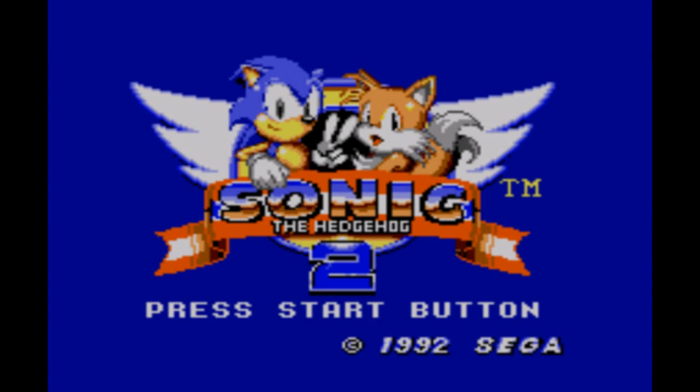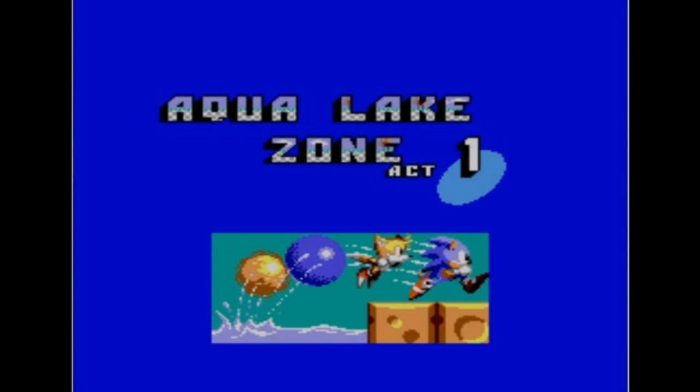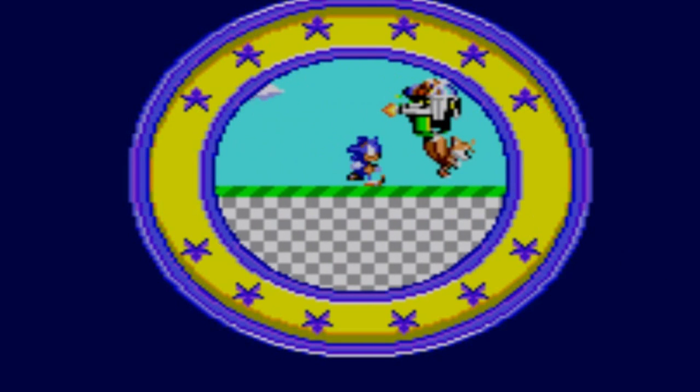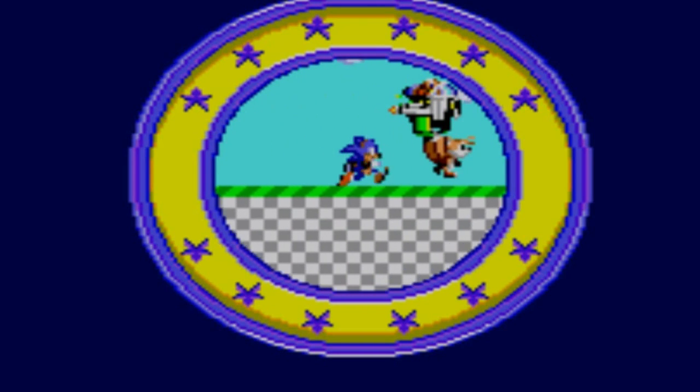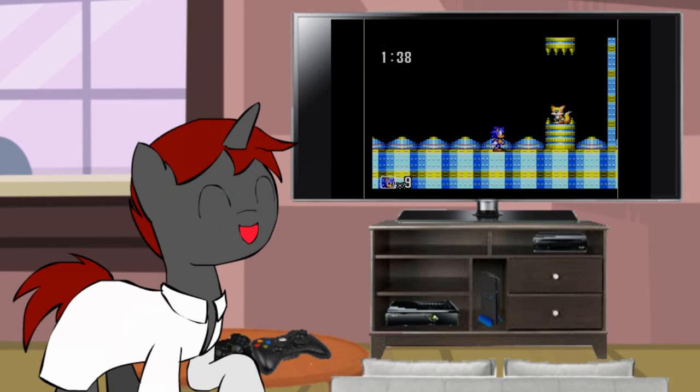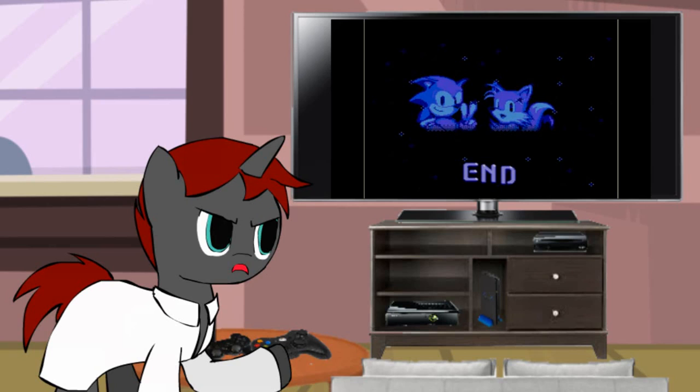When I saw Tails on the front cover of the box, on the title screen, in the pictures of the stages' loading screens, and in a cutscene, I was getting the feeling that Tails would have been playable at some point. So I made it my mission to find every Chaos Emerald, and I did. I got all the Chaos Emeralds, I rescued him, so what's my reward? Oh, come on! That's it? No Tails? I just wasted my time just for a good ending? What a rip-off!